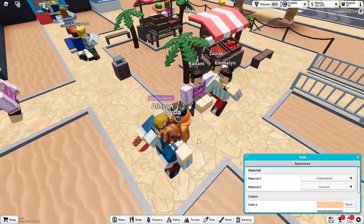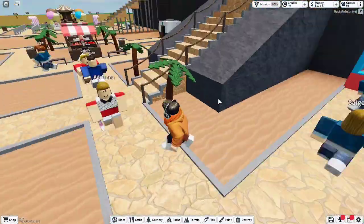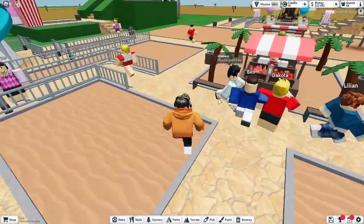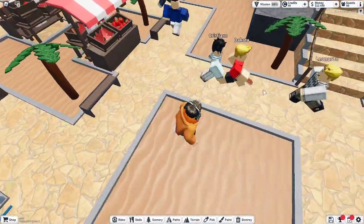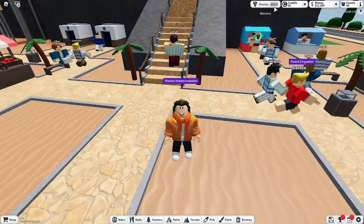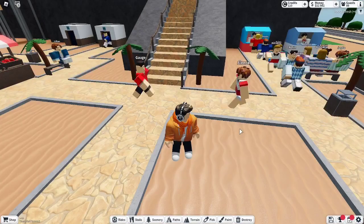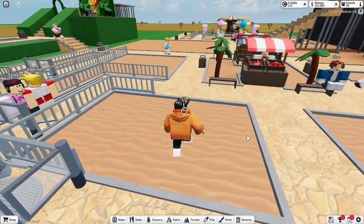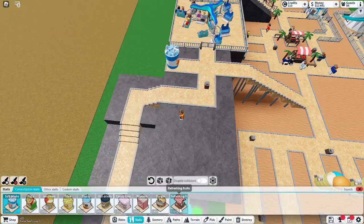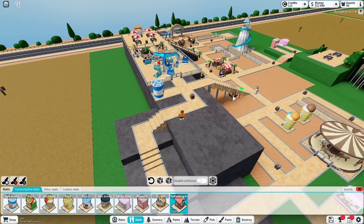Can we get these? There we go. So we get 70 credits from this — so now we have 110. We should probably add some more refreshing fruits stalls because the only ones we have are the ones over there.